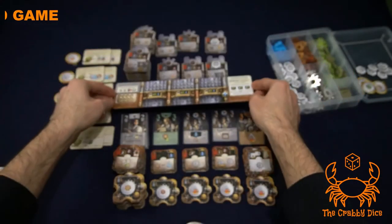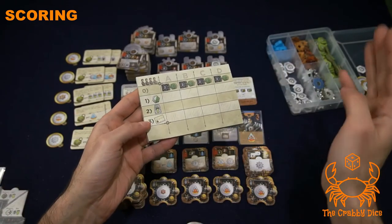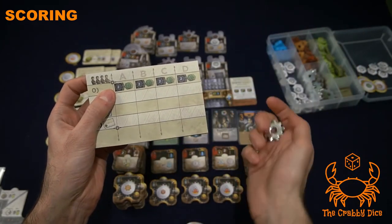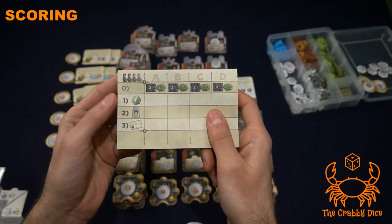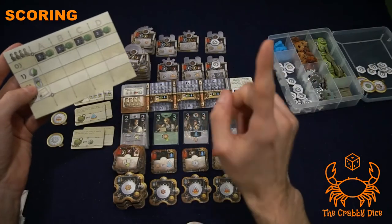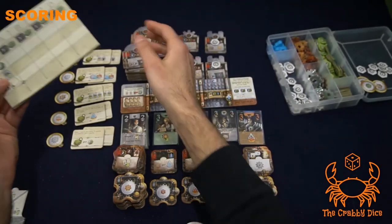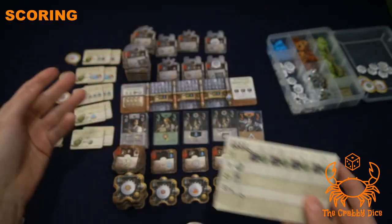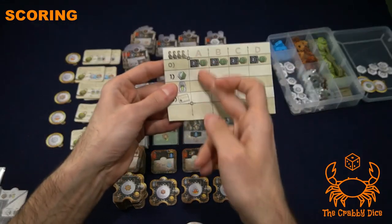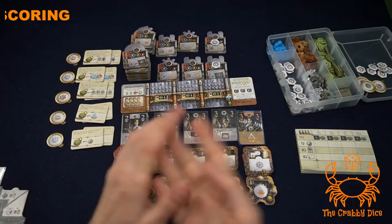End-game scoring is simple — only three things score. First, optionally convert chrome gears to green victory point sheets at a two-to-one ratio, then count all white and green victory points combined. Second, score all completed chrome machines — the green-side-up ones — adding their circular point values from your tableau. Third, score all your awards — the plain text on each explains how to score. Tally all three totals; the highest score wins Corrosion.